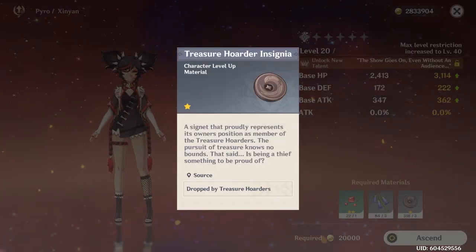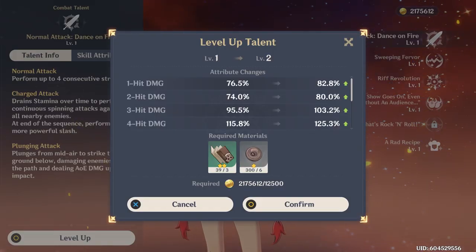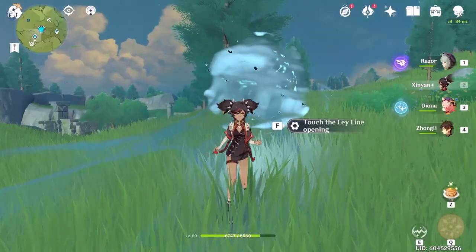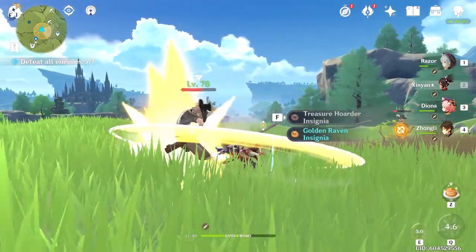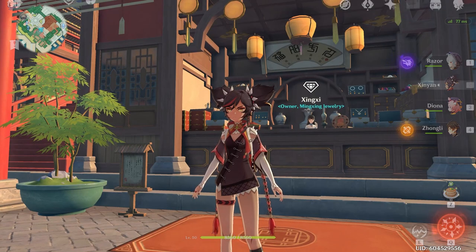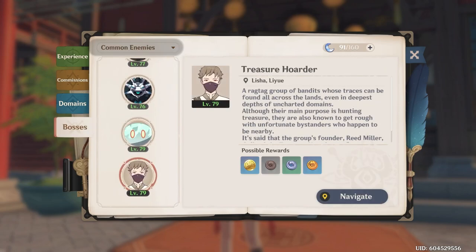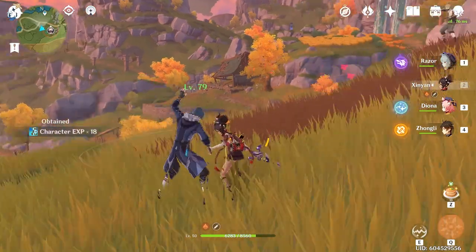Next up you will need these treasure hoarder insignias, and you will need them for both ascension as well as the talent level ups. You will be needing to farm these basically whenever you see them — you can also farm the blue leylines, which tend to spawn them quite a bit. Alternatively, you can search for these by going up to your adventurer's handbook and down to bosses; they'll be under common enemies. You should run into these guys a ton open world, especially in L'Hua, so just make sure you're looting very thoroughly every time you run into them.